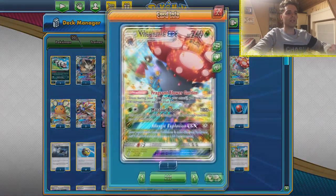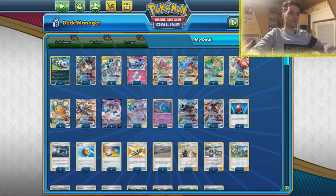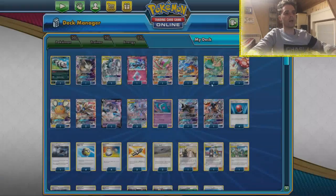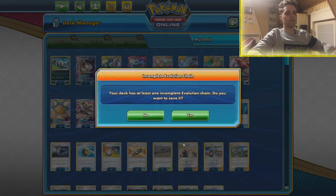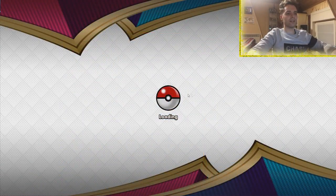Ditto Prism Star can no longer evolve, and it also shuts down Victini Prism Star, which sometimes can get huge one-hit KOs on us. Galarian Zigzagoon helps with the numbers — for instance if you're up against Heatran, you can use Massive Bloom with one Galarian Zigzagoon and smack it up to 90. Same goes for Chakaway — up to 90 with that one simple copy. Okay, let's try this out!